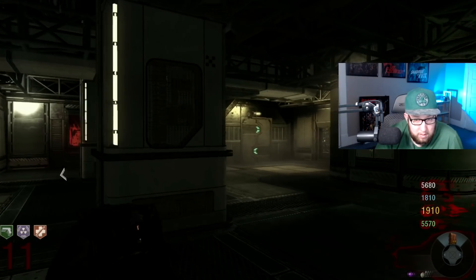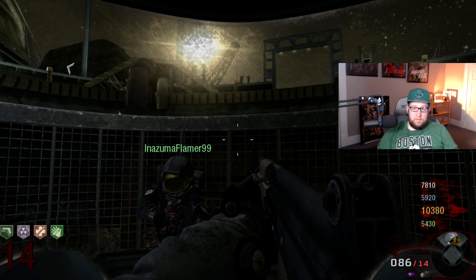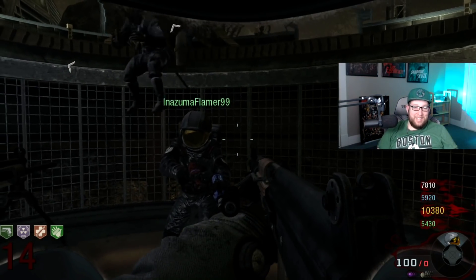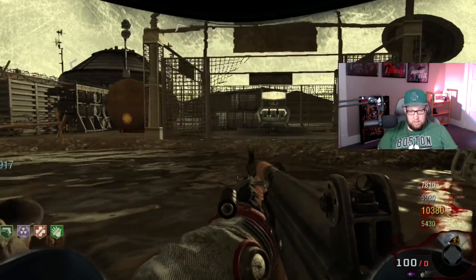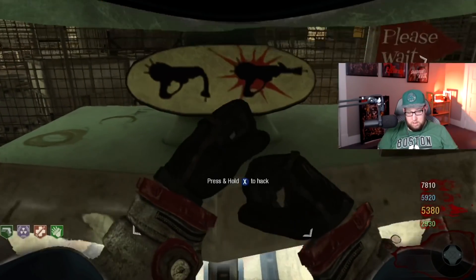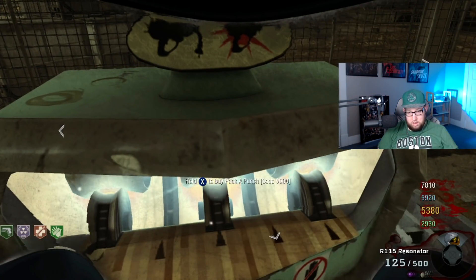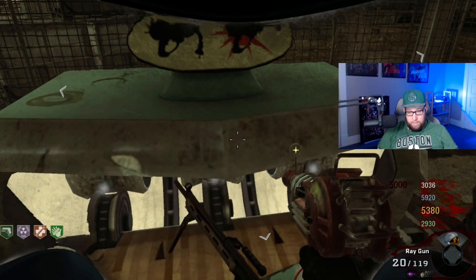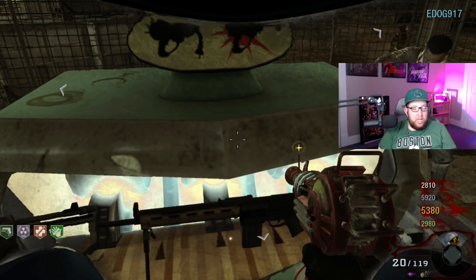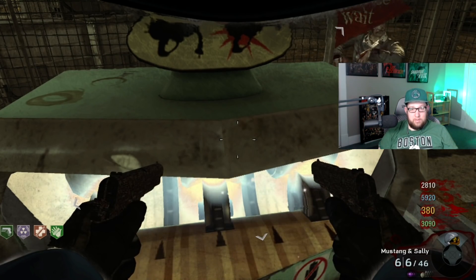Next up is 'Fully Armed and Operational.' In Moon, you have to acquire three Pack-a-Punched weapons at the same time. I've got double digits for downs — isn't it weird that I can walk outside without my helmet? Anyway, this is 'Fully Armed and Operational.'